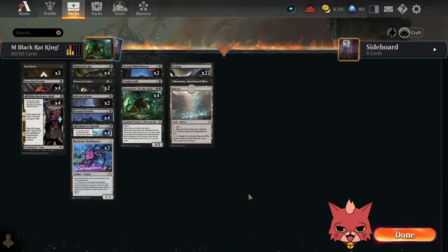We're back for some mono black Rat King, and this is a Phyrexia: All Will Be One standard brew. We're gonna go over the deck then hop right into some ranked. First things first, for anyone who may not know, I'm Red Cat and I play aggro decks and decks with red in them. We do have that Discord link down in the description if you're interested in joining.